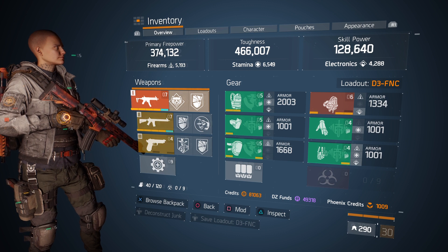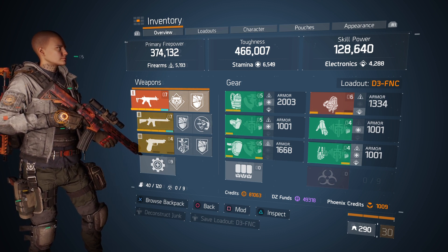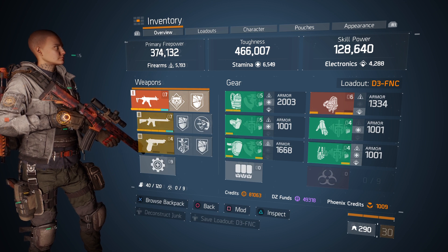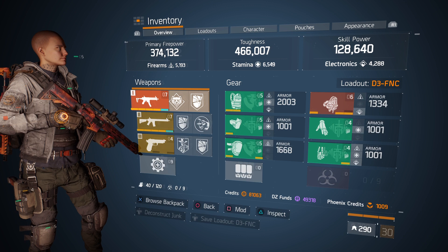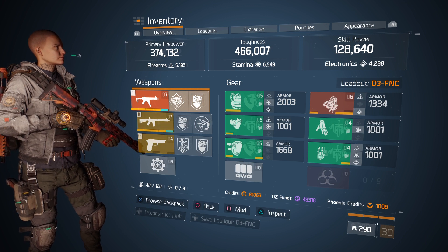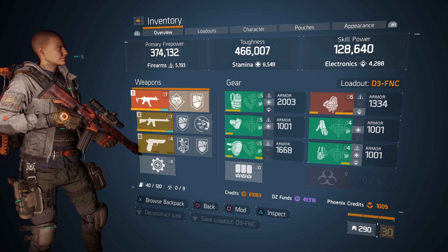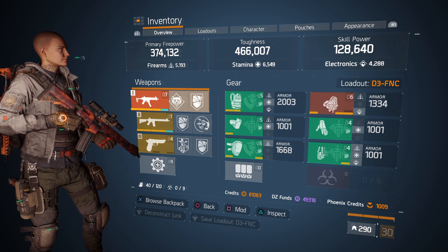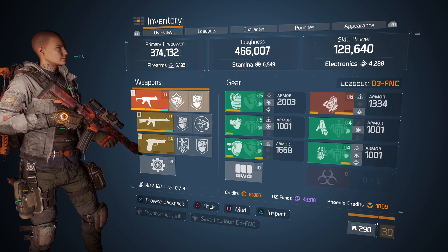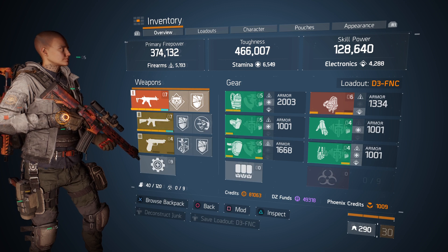Hi guys, another Division 1 video. This time it's a build video. It's the D3 build that I use, which is the Ballistic Shield build. It works really well for me. It's my go-to build. I use it for incursions, I use it for legendary, I use it for just running and gunning. There's also a way to use the shield which I'll show you at the end of the build. It's a really good build.